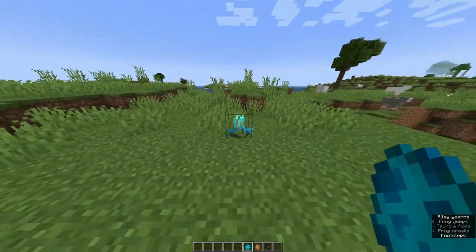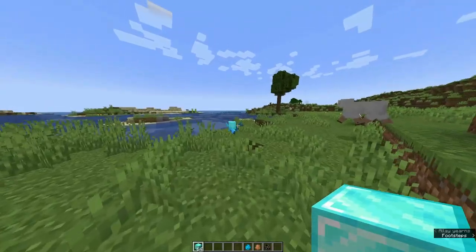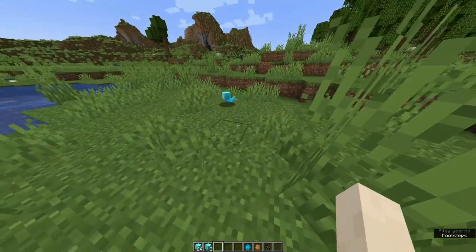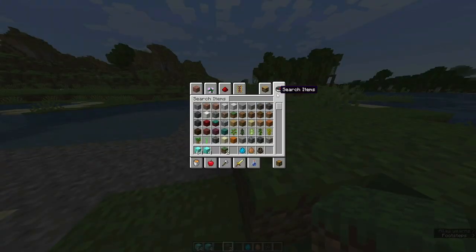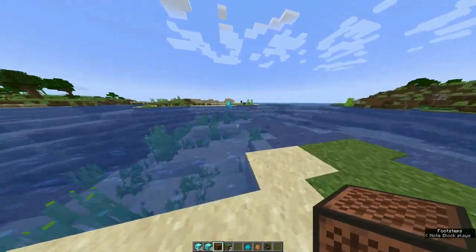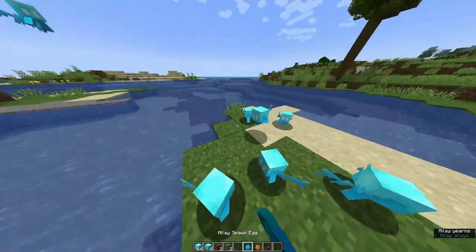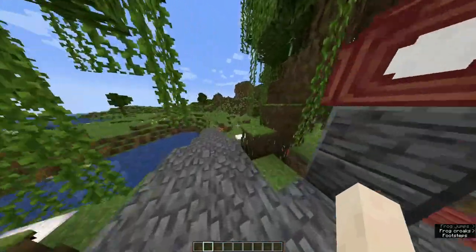Let's go here and spawn an allay. I think the purpose of allay is that if you give them a block — where do you want this? Oh my god, it's too heavy for her. They look like freaking vexes, but an innocent version. The allay is epic. I don't know what I would use the allay for — it looks like a useless mob to me. But look at them, they like me. Allay is useless. I don't care about the allay, but they look cute.